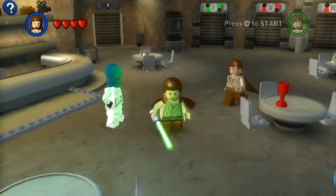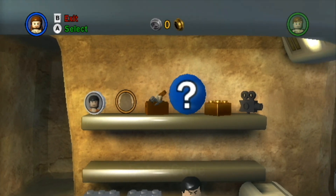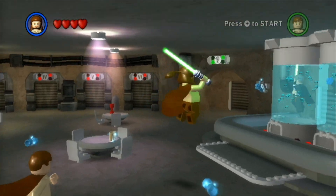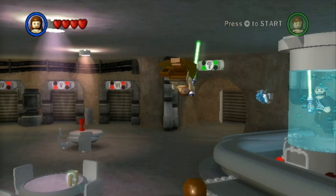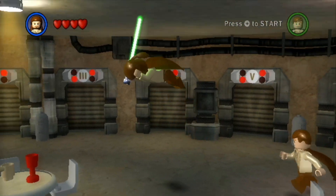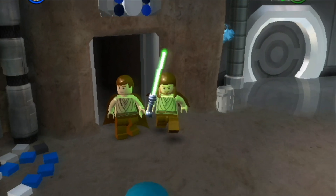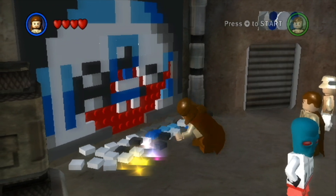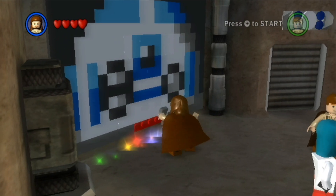I'll give you a brief tour of the cantina. Over here, once you collect enough coins you can actually buy some characters, ships, and all that cool stuff. And over here you can actually create a custom character, so that's pretty cool — maybe we'll mess around with that in a future episode. Over here is for the side mission stuff, but for this series we're just going to be focusing on the main storyline. This should be a 36-part series as there's 36 levels, with one level per video. But first, let's finish this lovely R2-D2 mural.